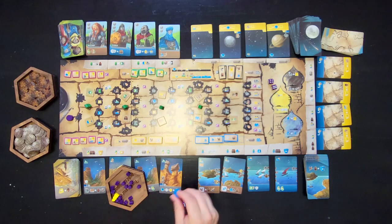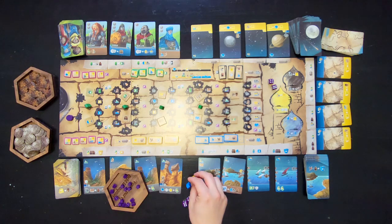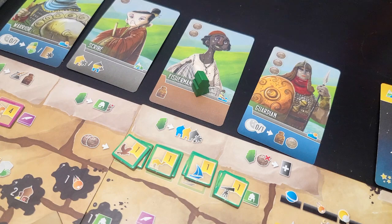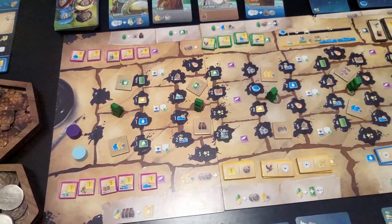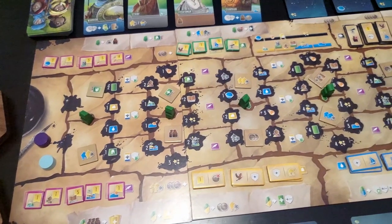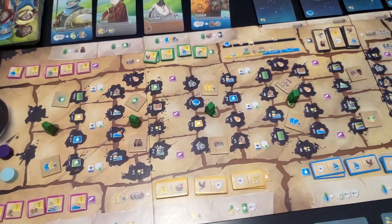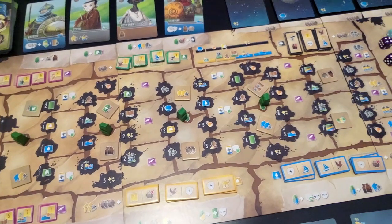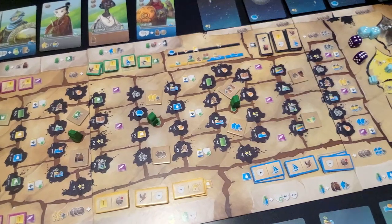Players start with both a yellow and a blue worker, and these can be placed on certain cards around the board for the second action. When a worker is placed, the player gets to activate the action on the board opposite of the card they placed their worker on. Unlike many other games, players do not get to take the workers back at the end of their turn. In Wayfarers, workers stay on cards until the card is bought by a player, and then the player gains both the card and the worker. This adds an interesting level as players won't always have the same amount of workers as they progress through the game.